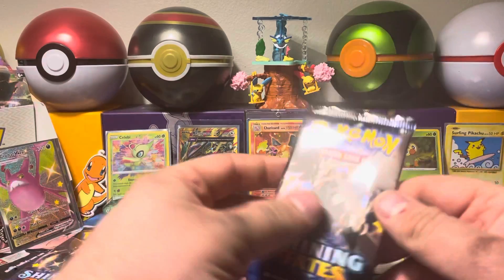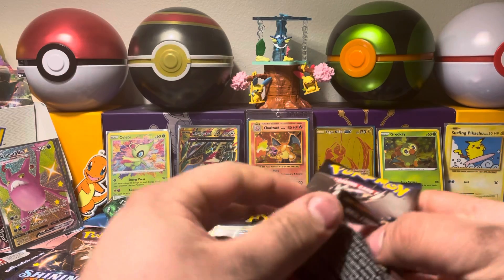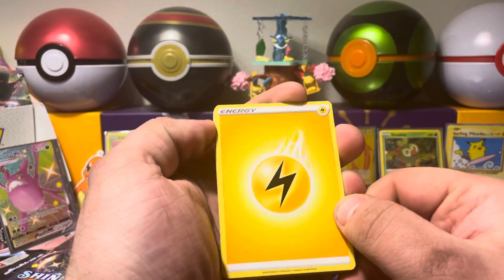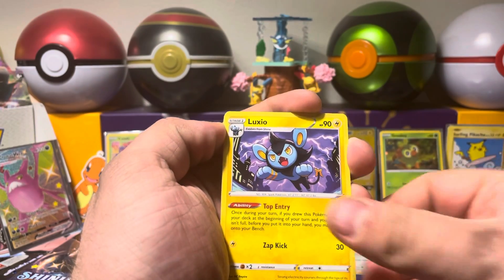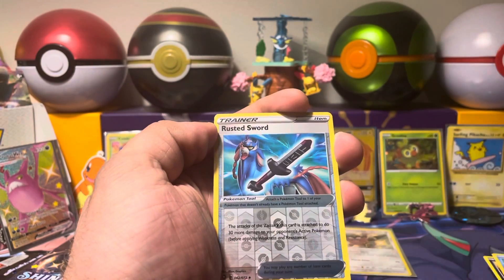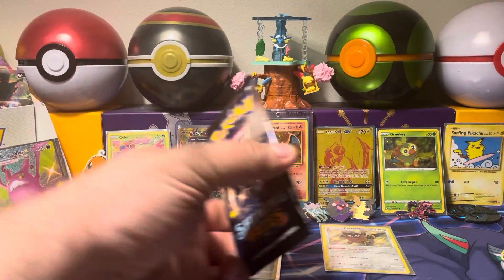Let's get right into pack number four. Looking for another Shiny, naturally. Another Electric-type Energy, a Rotom, Dartrix, a Luxio, a Koffing, a Shinx, another Spinarak, a nice Buizel, a Cufant, a Reverse Holo Rusted Sword, and a Dreadnaw Regular Rare in the back. So that's a little bit of a dud pack — that's okay though.